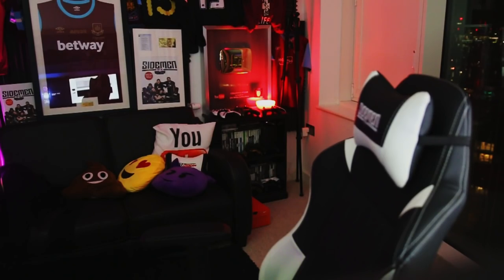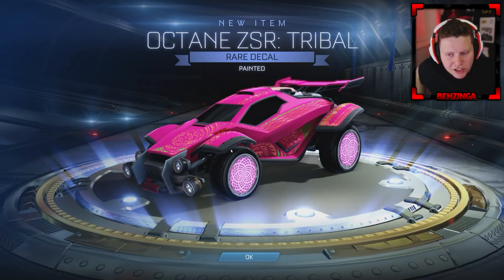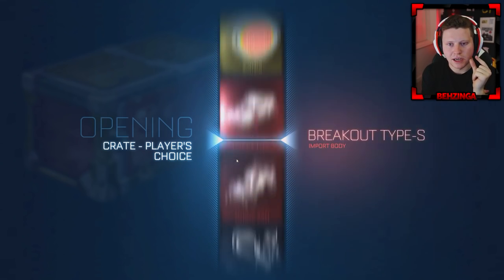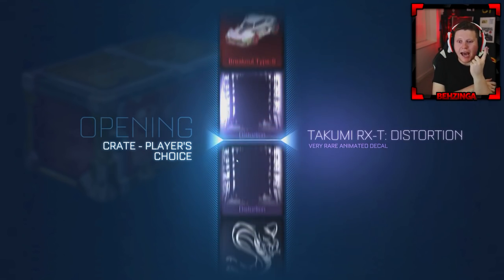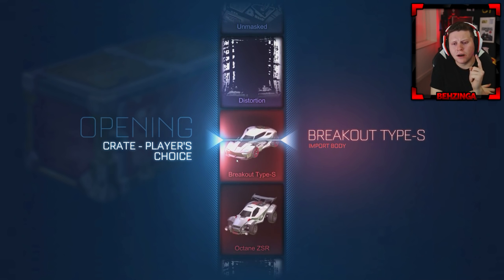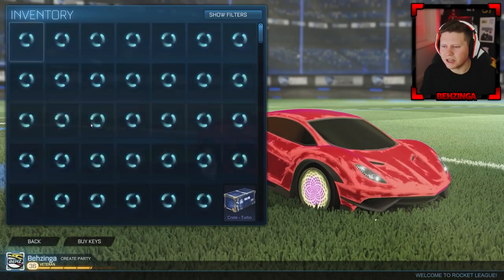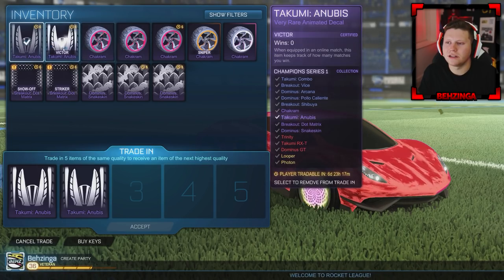No — you didn't have to do that. I appreciate the fact that you're giving me a painted decal, but you didn't have to do that on the second to last crate — we were one away. What, just one? You are kidding me. Although I'll take a breakout type-S — is that with chakram wheels on it? Why did it have chakrams on it? But that's it guys, literally that's it. CC ones, let's do a trade-up.